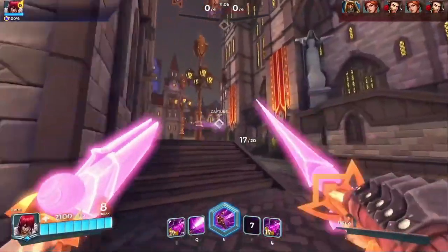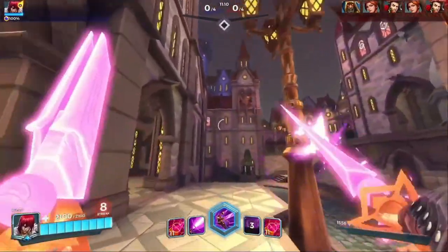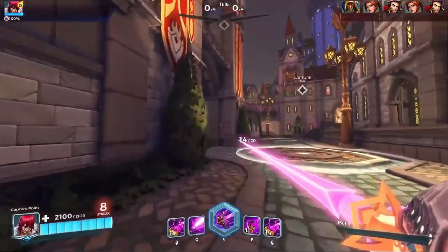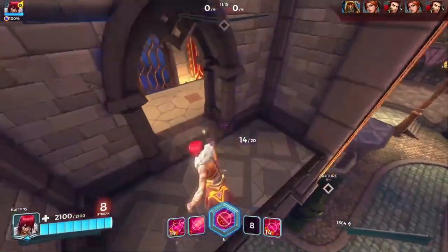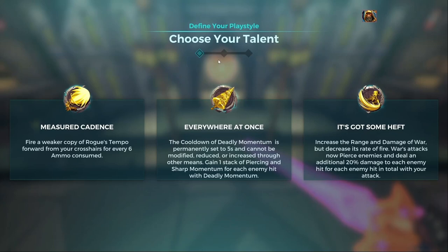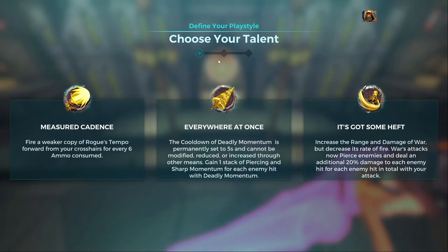His first talent is Measured Cadence, which affects his damaging ability. Every six ammo consumed will fire a weaker version of the Q projectile in the direction you're aiming, giving you a bit more damage output. His second talent, Everywhere at Once, permanently sets the cooldown of your movement ability to five seconds — it can't be modified up or down — and you gain a stack of Deadly Momentum for hitting anyone with the first part of the movement ability.